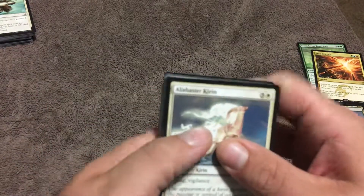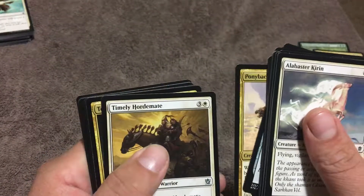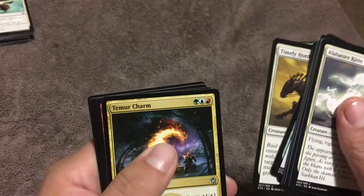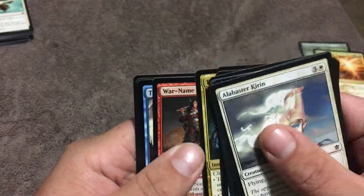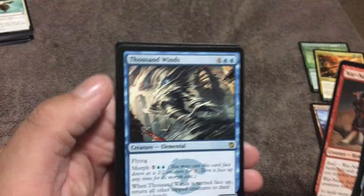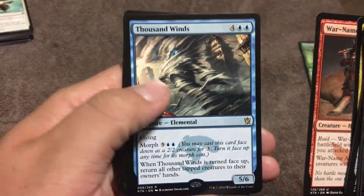Last pack of Khans — let's see what we got here. Timely Hordemate, Tamir Charm, War Name Aspirant, and Thousand Winds. Plains. Nothing too awesome on that.